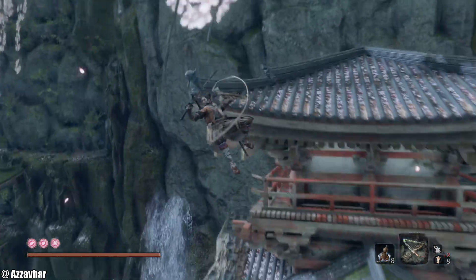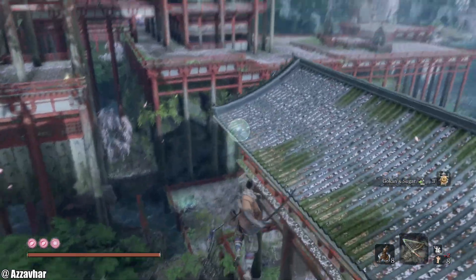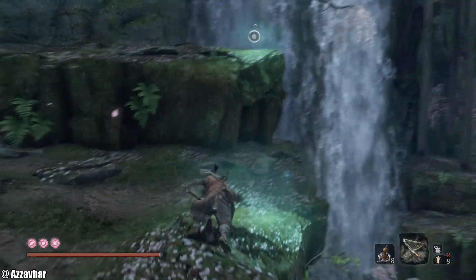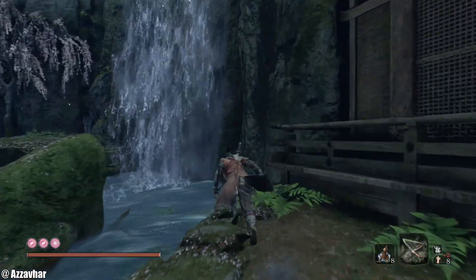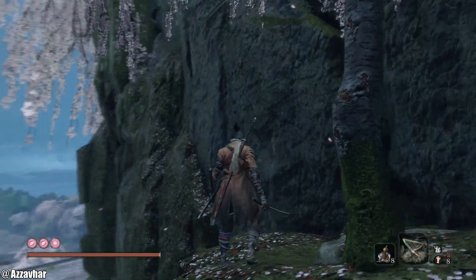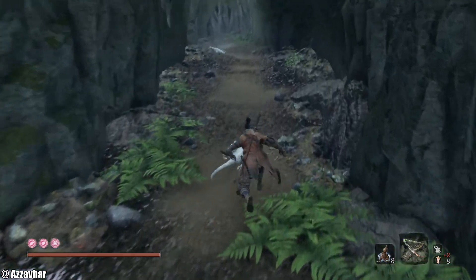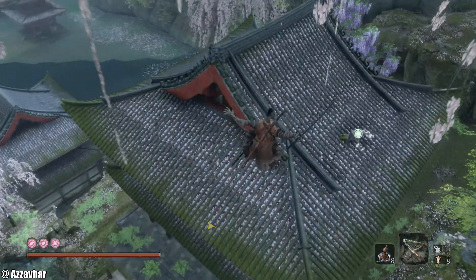There we go, so that is that. Then we can push forward. We want to now make our way up here to the right. And we can grab ourselves an idol to rest at just over here. On this bit, you want to kind of jump against the wall and then jump off the wall and then aim up to grapple on that branch — like so. And then just work your way through this tunnel. This is the only way over to this section just here.